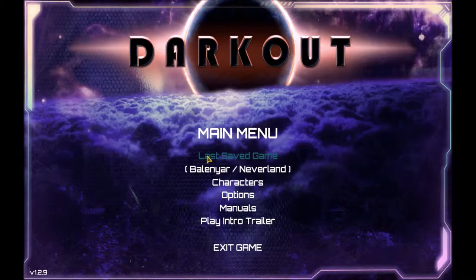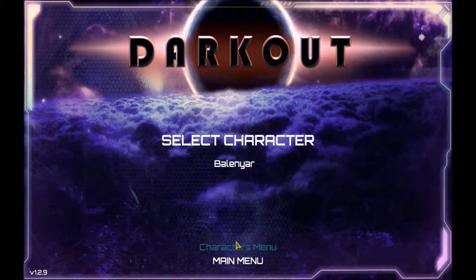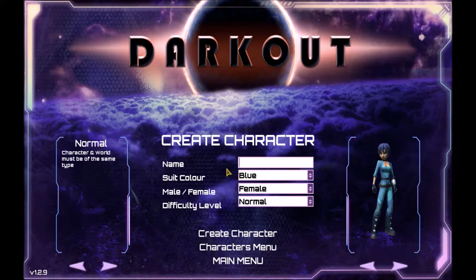The menu's a little weird. I started the game earlier, which you can see here, and to create a new game you go into characters, and you can select an existing one — that's my existing one — or you can go back and create a new one.